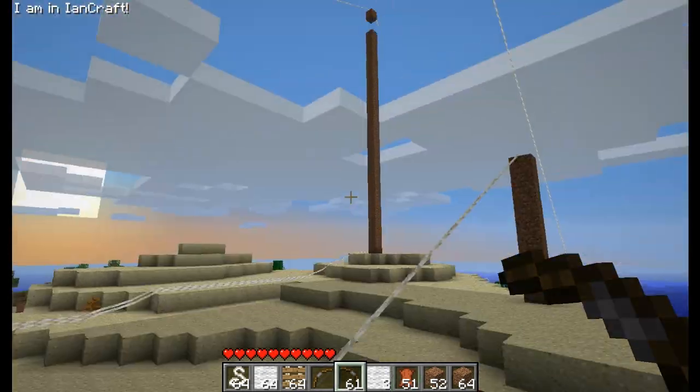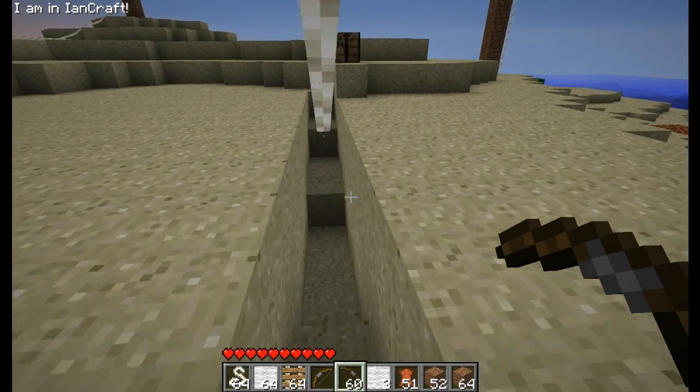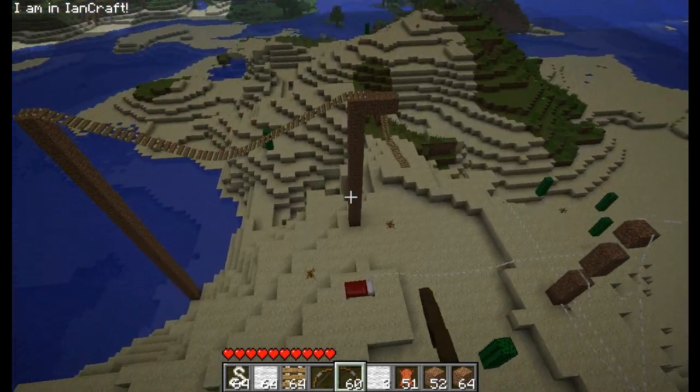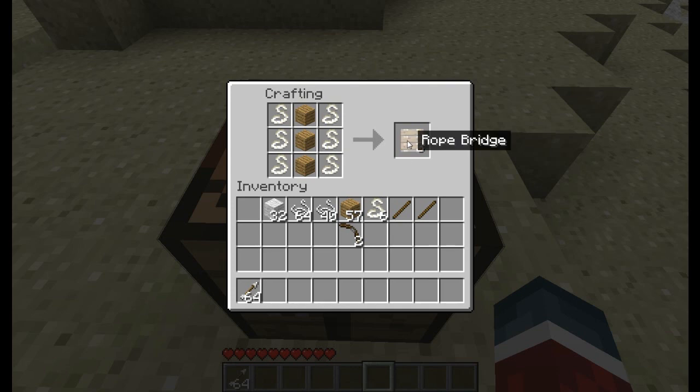So yeah, that's pretty much all this mod adds, so here's the recipes. The recipe for rope is just two string on top of each other. The recipe for a zipline handlebar is basically three sticks crafted like a bowl but upside down. For the rope bridge, you take three wooden planks up the middle and then ropes on all the other slots, and you get three rope bridges.